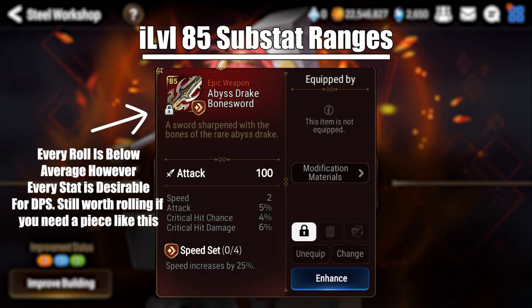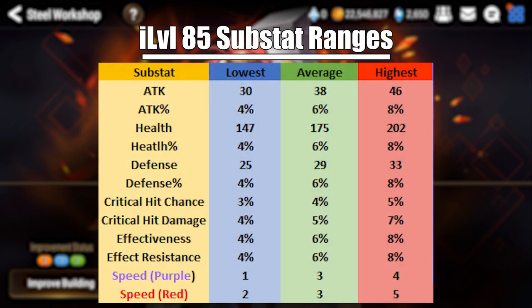Some characters, such as damage dealers, really want attack percentage, crit chance percentage, crit damage percentage, and speed on most pieces. Given the huge amount of RNG in Epic Seven's gear system, sometimes it's worth rolling on a low piece if it has exactly the 3 or 4 substats a specific character needs. You'll notice that speed ranges differ between purple and red gear. Purple gear can have between 1 and 4 speed as a starting roll. You probably shouldn't roll gear that has 1 starting speed, as it's essentially like having no substat there. Receiving a 1 speed increase is also like getting no increase at all.